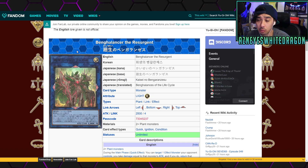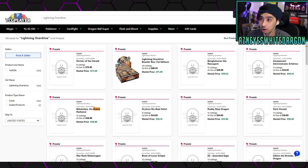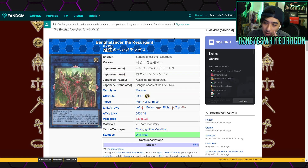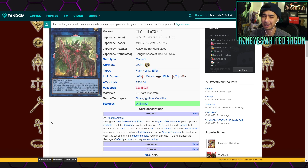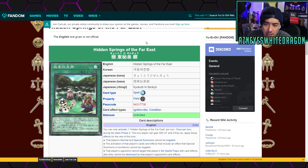Bellinanto the Resurgent is around a 30-dollar card right now with a market price around 50. During the main phase as a quick effect, you target an effect monster your opponent controls, take damage equal to its attack, bounce it back, then banish two link monsters whose total link rating equals four to special summon this card — though it gets banished the next time it leaves. It's a really good card for the Sunvine archetype but also works well in plant synchro builds if you want to go that route.